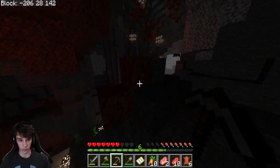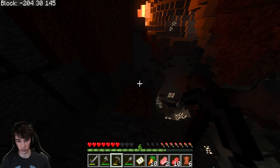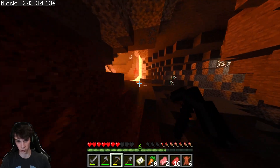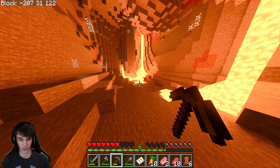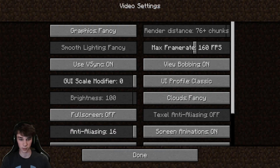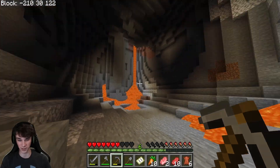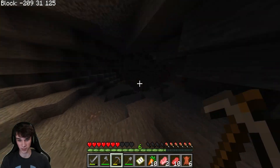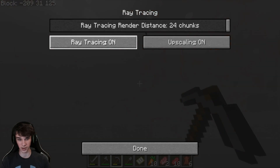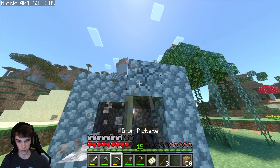There's a lot of ores down here — just having the glowing ores is great. The lava looks so cool. I need to go over to the lava. With ray tracing turned on it looks so cool — look at this, it just looks so much better. It just looks so much worse without it on. I just can't play without this turned on anymore.